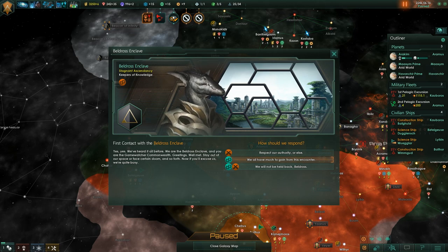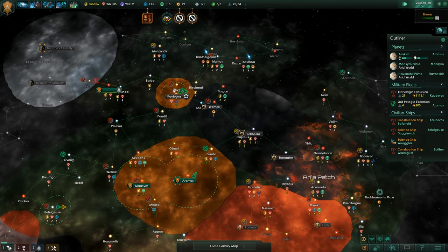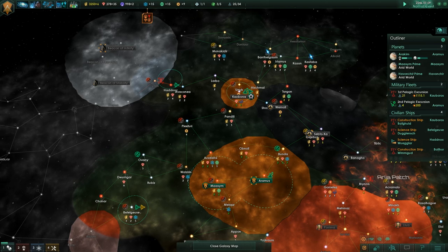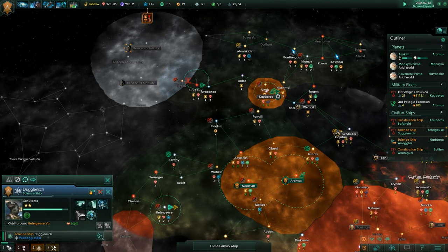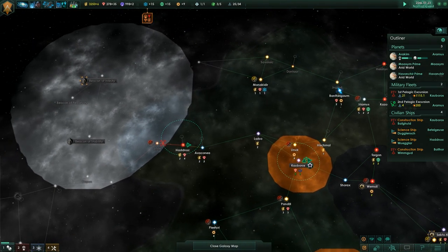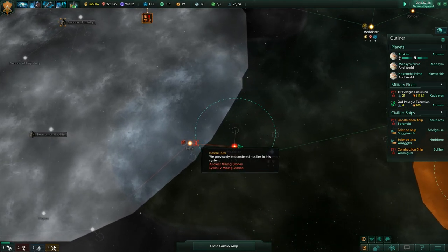Traders will trade resources for other resources, and should you get a high opinion from them, they will trade valuable strategic resources with you. Curators are bastions of technology and a tough nut to crack — experts in research who can provide a wealth of knowledge and benefits if you broker a deal with them. Artisans are specialized enclaves focused on your population, providing growth and happiness benefits such as organizing an empire-wide celebration that gives certain bonuses.